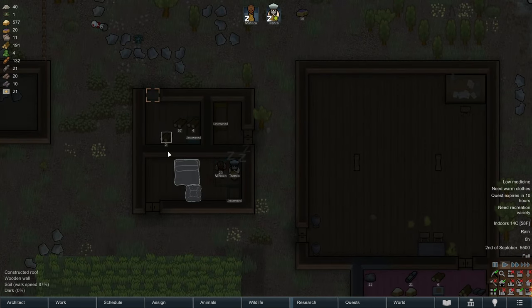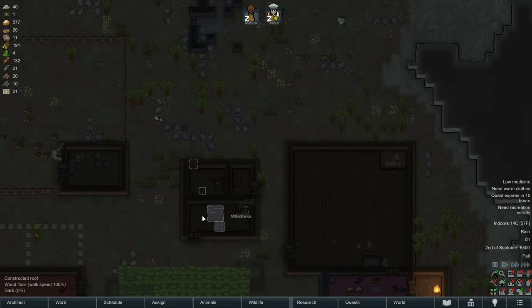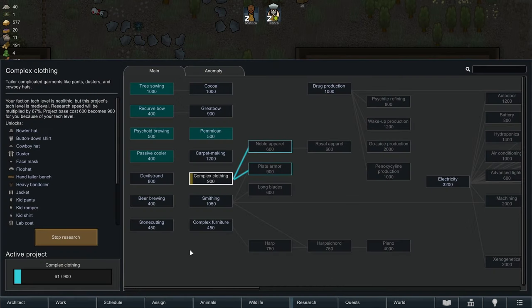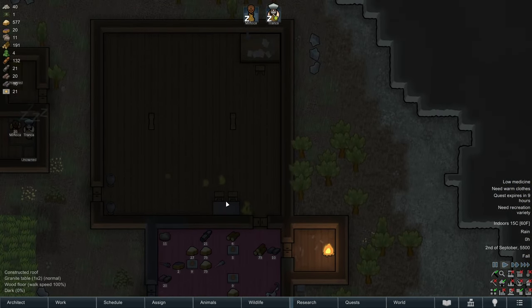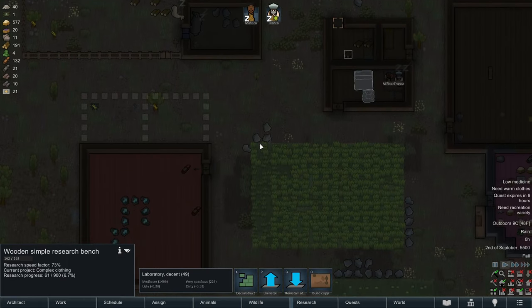It still says they have an awful bedroom. I don't know how to solve that problem. I guess we could use some beautiful things in the bedroom like sculptures and nice furniture, but we have to research furniture first. We don't even have furniture research. All we have access to are tables and stools, which is not exactly bedroom material.